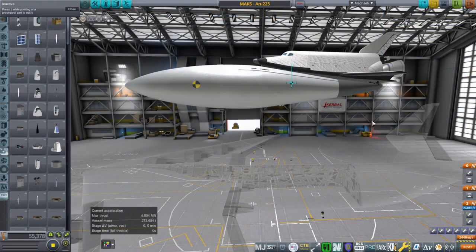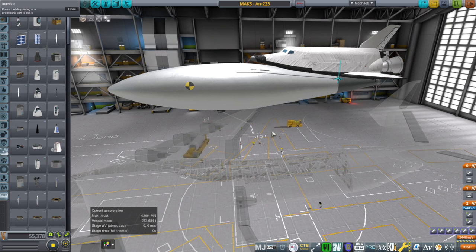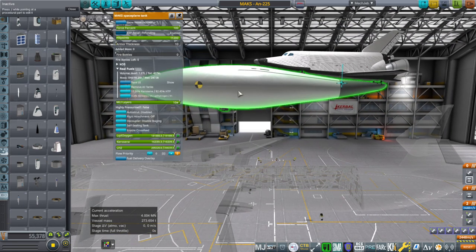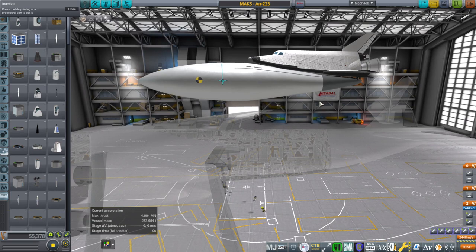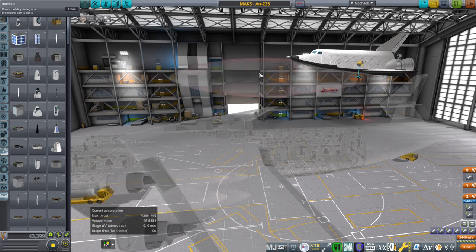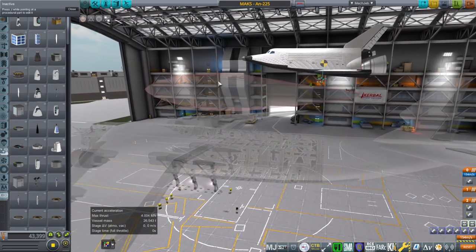Decoupling of the external tank seems fine, so that's the situation right now. Part of the problem is that the game doesn't really like to tell me where the center of lift is consistently — it just moved back on its own for no apparent reason. The inconsistency of the center of lift marker is a bit of a problem. For that previous attempt I hadn't yet added the lifting surface module to the external tank, but right there I did.